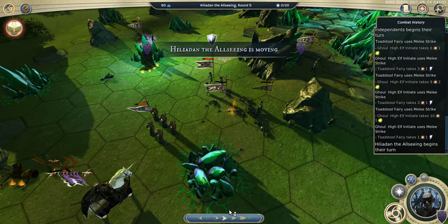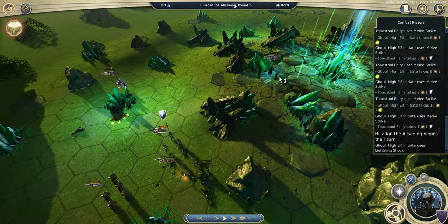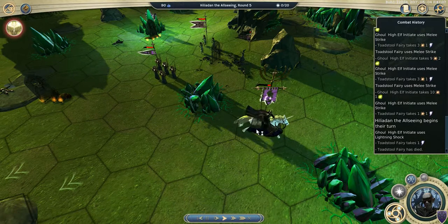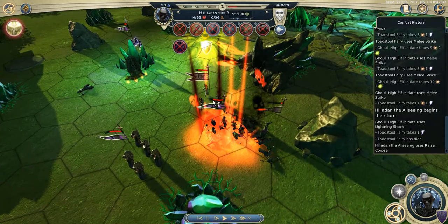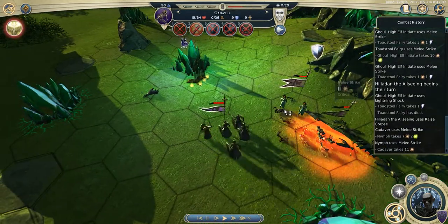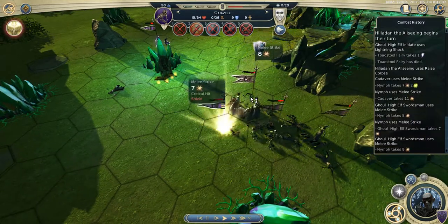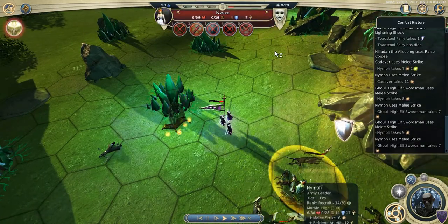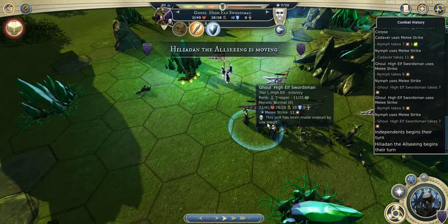Then the nymph came back. I moved my initiate out of range of the nymph and finished the fairy. It would have been better to finish it with my leader to level up, but I could not if I wanted to get the cadaver. So here I get the cadaver and hit twice. At the start I just planned to hit once with the cadaver, but it did a critical, so I drained all those action points with my swordsman.